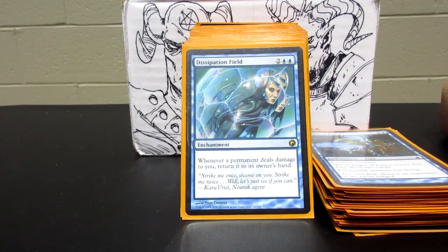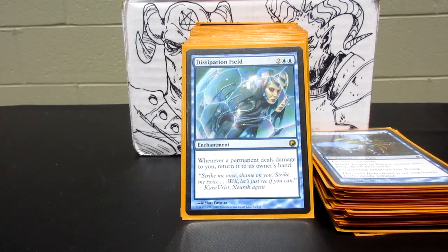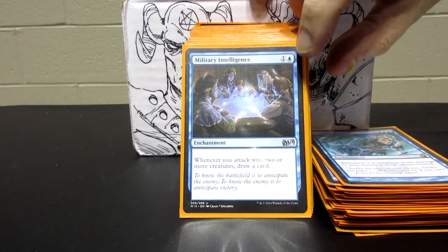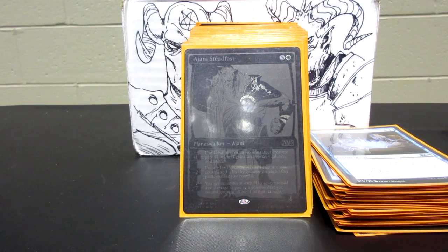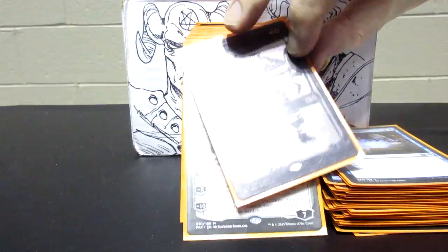I used Dissipation Field yesterday in an EDH game to stop a very large Hydra from killing me — it attacked at 10 and was going to double its counters to 20 the following turn, but because I had Dissipation Field, it went back to his hand and he had to start all over. Military Intelligence will just let you draw a few cards.